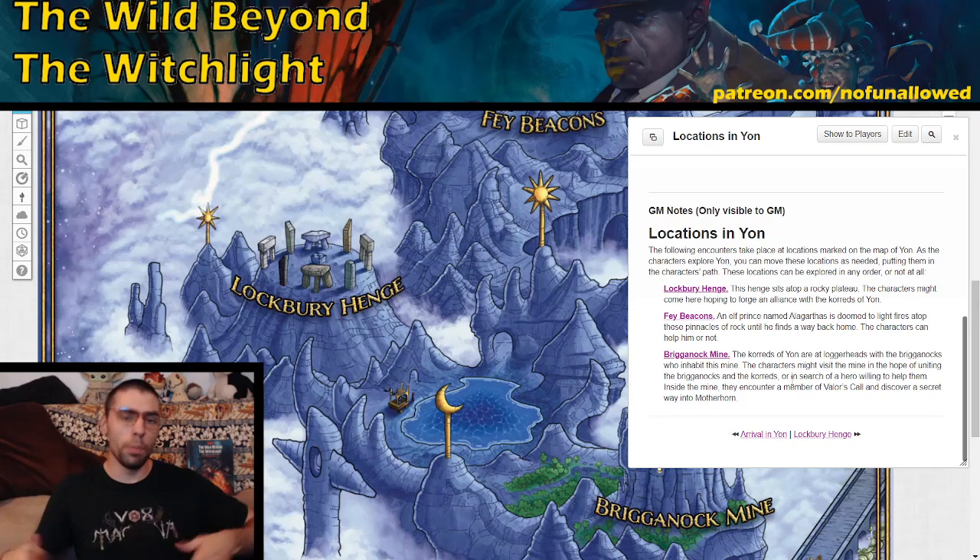Most importantly, if you have a group that simply wants to get to Motherhorn, they can technically skip all these things and go straight there. But there's an added cool caveat: if your players do go to the Brighan Rock Mine, they can get themselves a secret passage all the way to Motherhorn. But if a group just shows up to Yon and says they don't care about any of this stuff, maybe you allow it.